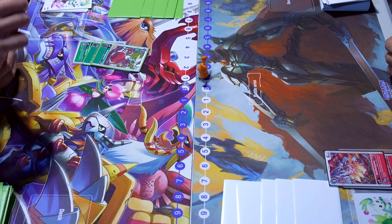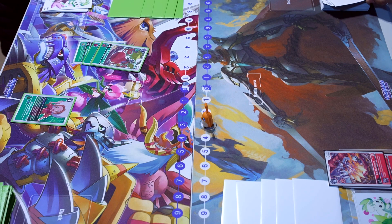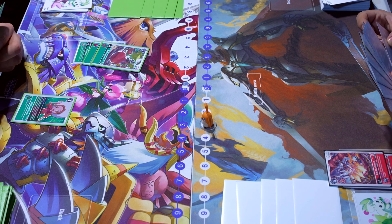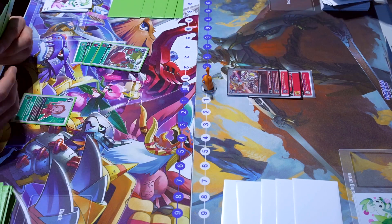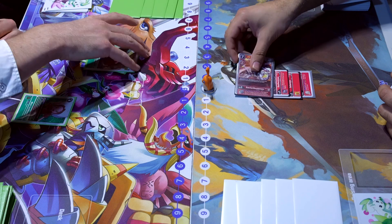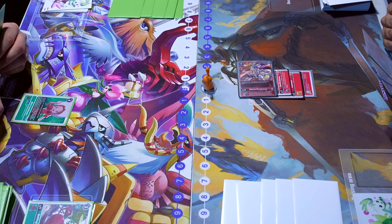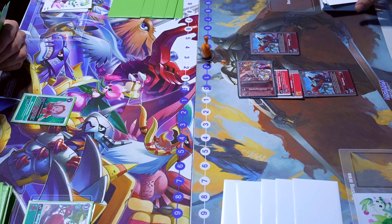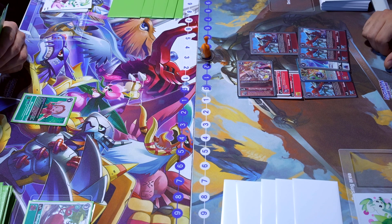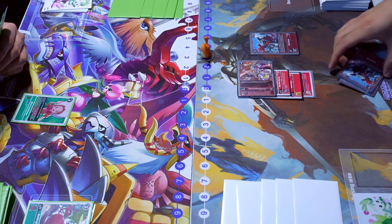Voitek moves up the Red Vege and plays a Mimi for four to pass turn. Juan moves up, then digivolves to the Savior Huck, which because it's a one-digivolving effect is going to swing over that unsuspended Red Vege and draw because of the Gummymon Inheritable. He plays the Huckmon for three to look at the top five, getting himself another Huckmon as well as the Cistermon Seal to his hand.